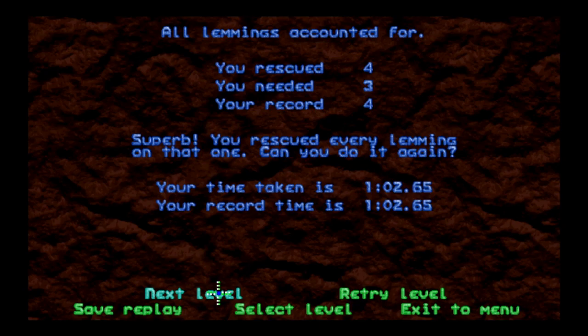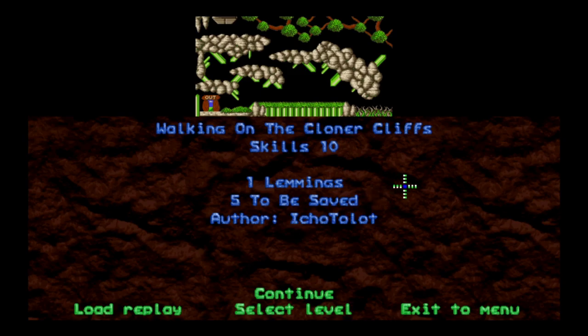As long as the one in front is still disarming things we're good to go. I was a little scared — I thought I only had two disarmers and three traps to disarm, but disarming is a permanent skill. That was a little spooktacular, but we're moving on to Cloner Cliffs.